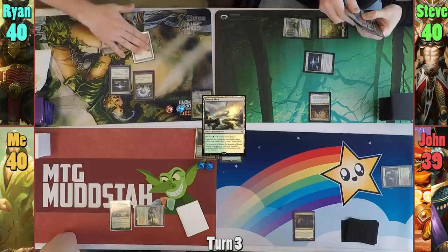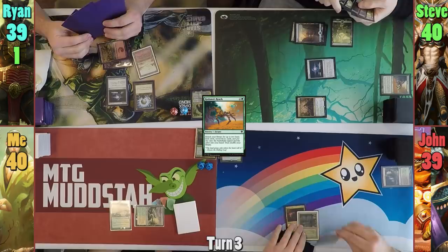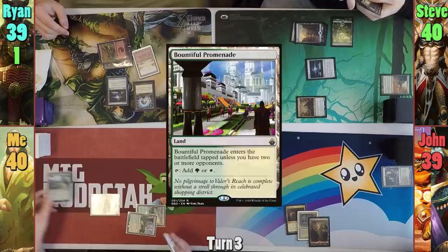Steve moves to combat and hits Rhyne for one with his commander. Jon plays a Mountain and passes to me. I play a Bountiful Promenade and pay three to cast Nature's Lore, finding a tapped Temple Garden, and pass to Rhyne. Rhyne plays a Mana Confluence and taps out to cast Stranglehold, taking one from the Confluence.